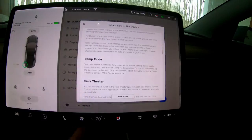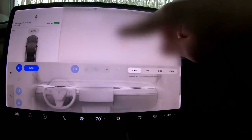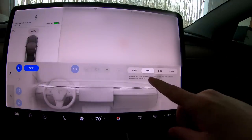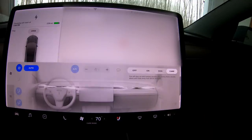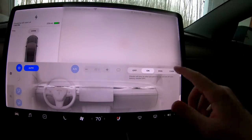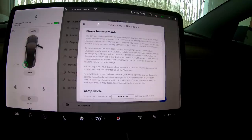Let's see if camp mode works. In the climate menu — they changed this little menu, it's nicer now, used to be kind of an ugly pop-up. You have climate on, which keeps the climate on while you're in the store, and dog mode with the message on screen. Now there's also camp mode: the car will stay awake until battery reaches 20%. It keeps the screens on, charges your devices — that's really nice.